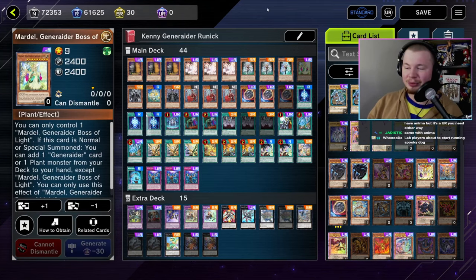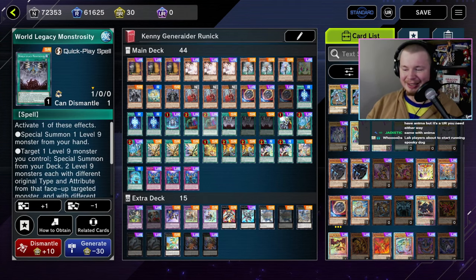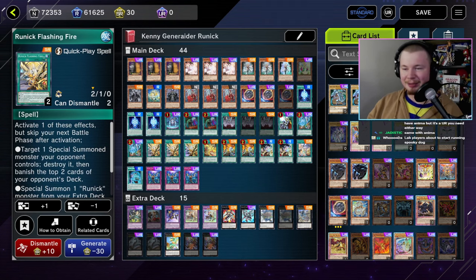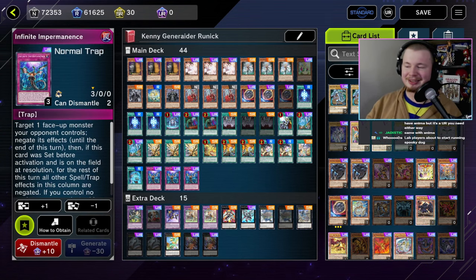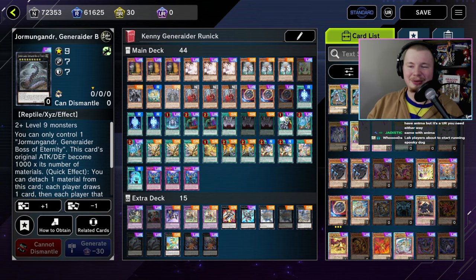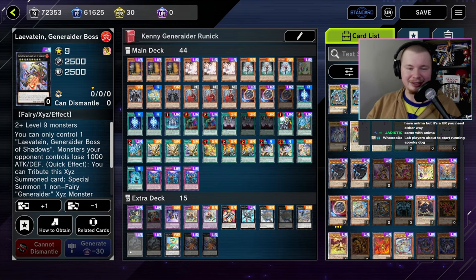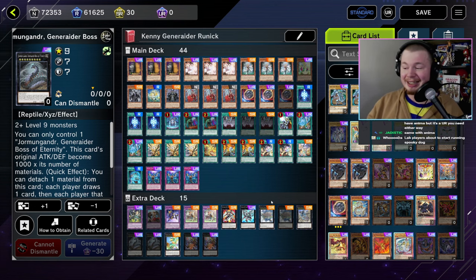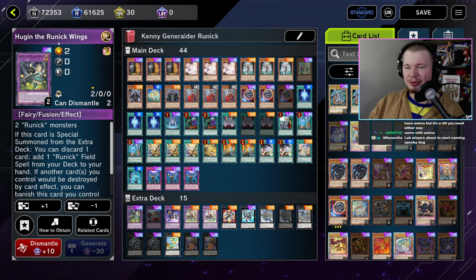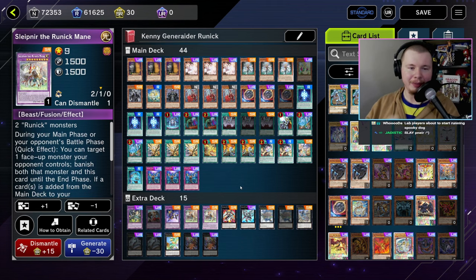Next up from Kenny Pickering we have Generator Runic. The synergy is basically that we just got Slip Near the Runic Main — a level nine monster. Every single Runic spell can summon a Runic Main, so you can use it with any other Generator monster and go into your XC stuff. You don't really want to have to summon Hugin — it doesn't play like a traditional Runic deck. Let's go check out the replay.